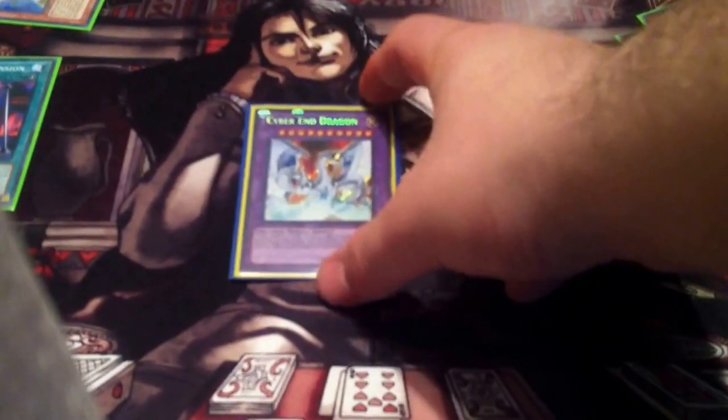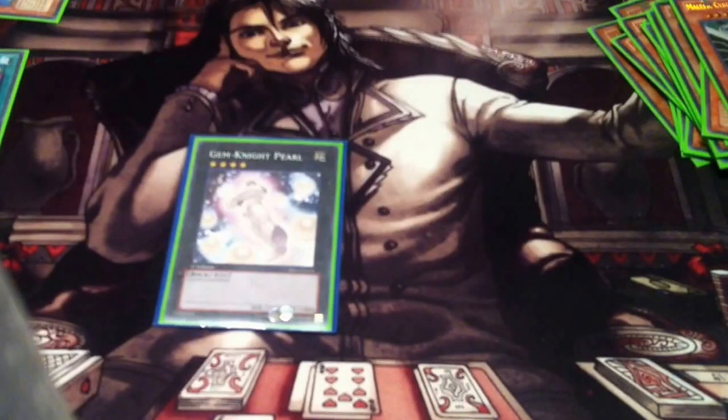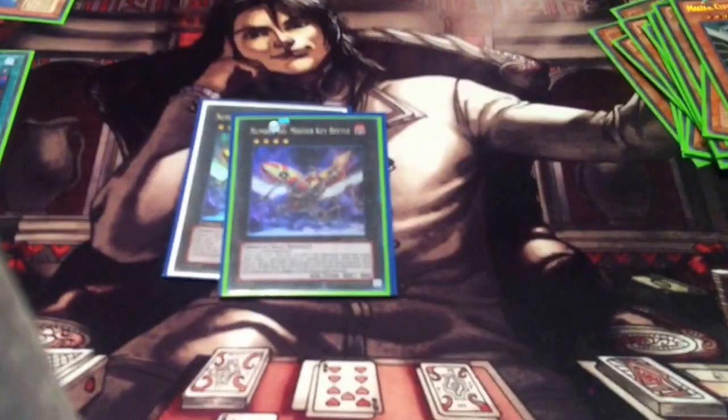Now the extra deck: obviously a Cyber End Dragon so I can special summon the Malefic Cyber End Dragon. Gem-Knight Pearl — considering taking him out or rotating him for a new monster. And then the key extra deck monster for this deck is going to be the Master Key Beetle.